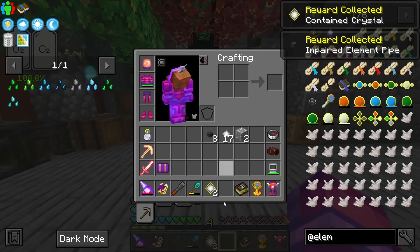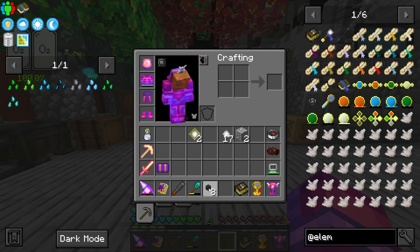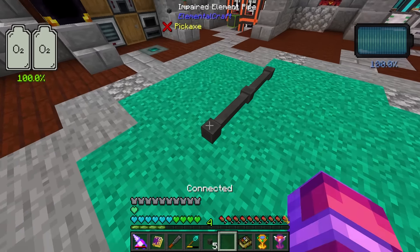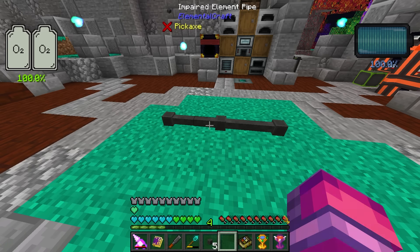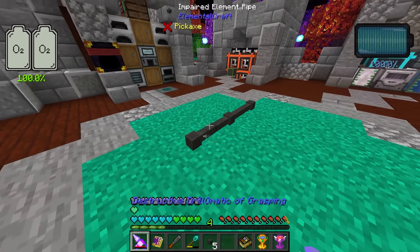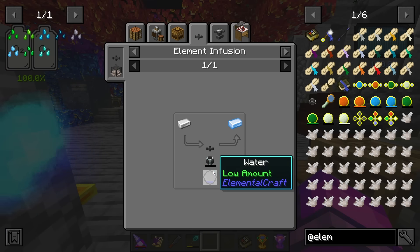You find inert crystals underground, mine them, and put them to use. Under Elemental Craft there's a whole progressions tab — a fantastic alternative to the book that follows the same line. After getting some inert crystals, you turn them into containing crystals, which are used in tons of crafting recipes. The first thing we're making are pipes. You place them down and right-click to connect, disconnect, set to extract, or set to insert.